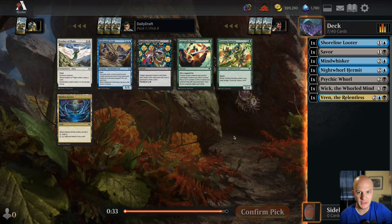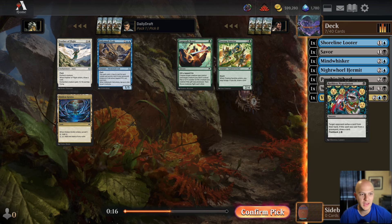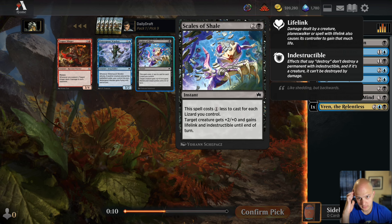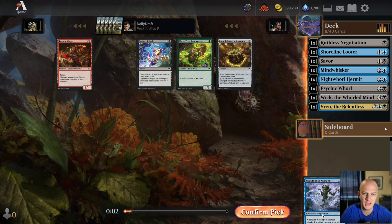A card I'm going to look for heavily is the three-mana black Surveil 2, Draw 2, Lose 2 — that's a way to fill our graveyard. We already have three cards that care about threshold, so we want to fill our graveyard. Ruthless Negotiation is a cheap one-drop that gets a card out of your opponent's hand and mills it into the yard for value. I think it's better than the Crab in this deck, so we take Ruthless Negotiation. No rats here; there's a Waterspout Warden — three mana, 3/2 — I'll just go ahead and cut blue here.